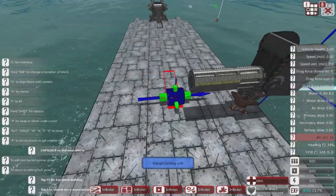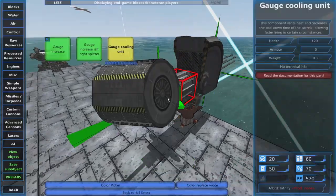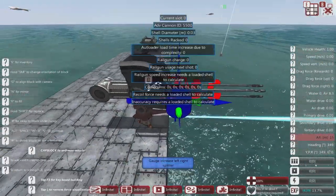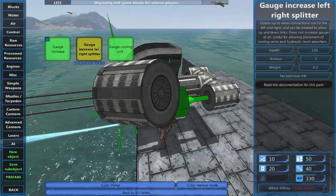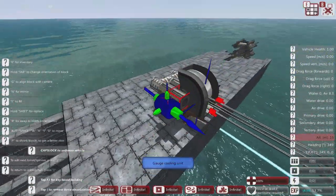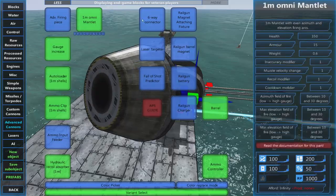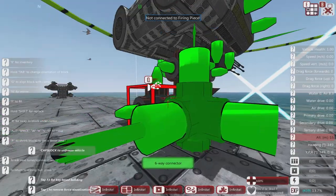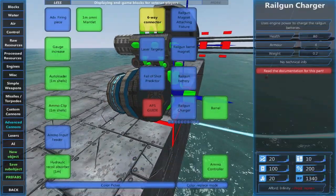We need gauge cooling units. We'll put two on for now. For even a small gun you can see there's a lot going on around the rear, so we'll use the splitter to route it. Let's put the gauge cooling unit on here. Now we need our loaders — six-way clips. I need the controls so that's going to have to go like that. We're going to use the belt-fed auto loader because the primary aim here is to get rate of fire.